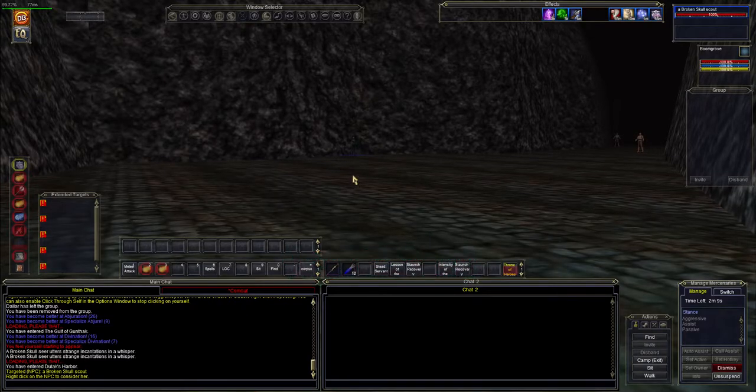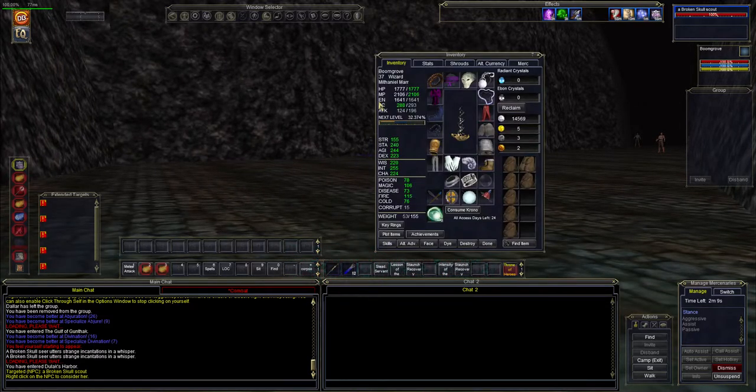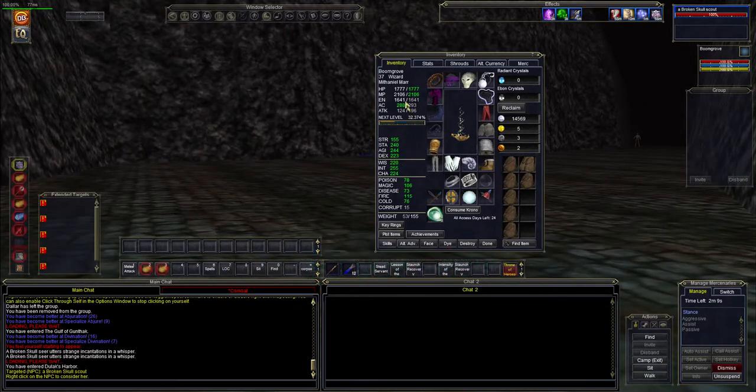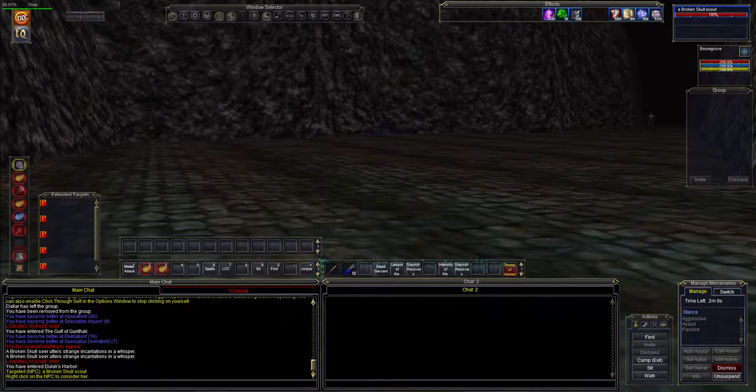Hey guys, this is SuperflyTodd and this is Let's Play EverQuest episode number 14. Thank you for joining us. We are now in Dulux Harbor. Last we left off, we were at 37, almost about a third of the way through 37. Our stats — we had 255 intelligence on our wizard here, Boom Grove, and we're sitting at about 2100 mana pool. During the cuts between the last episode, I went and got new spells, sold some of the junk that we had, the vendor junk, and came right back to the same spot we left off at. I did some stuff off screen so you wouldn't have to be bored watching that. So let's continue on here.